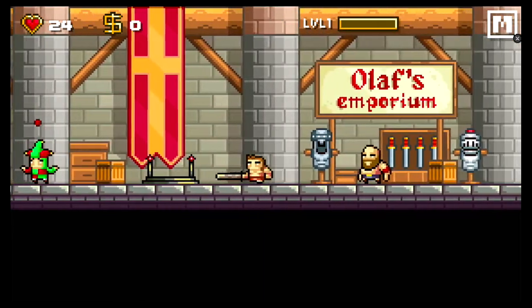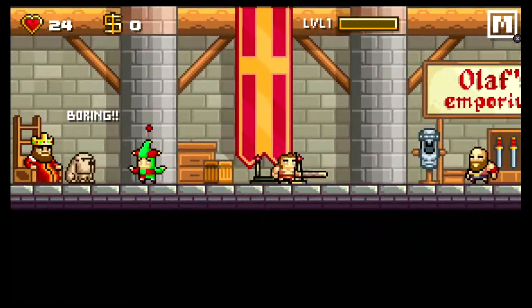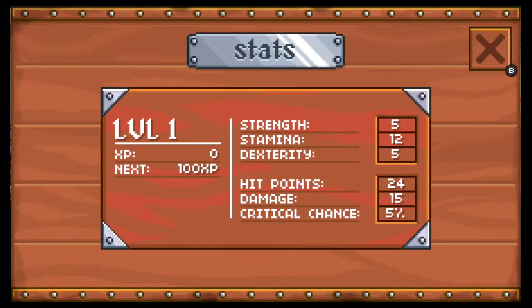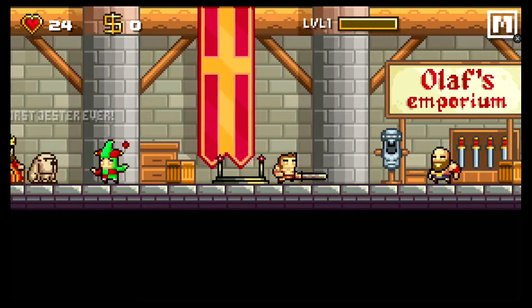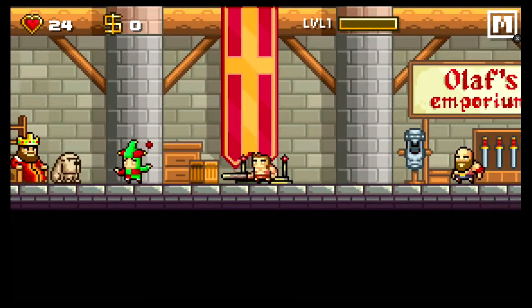You start in the king's castle. You've got Olaf over here — you can buy some items from him, but of course you don't have any money right now. You start out with 24 hearts and a stick, that's all you've got. Press start and you get quest stats — quests are like go kill some monsters: slay five bloodworms, get 30 gold. You get money from slaying them anyway. Up at the top you'll notice a level system — as you go through the game you fight monsters, get levels, buy more stuff, and do more.